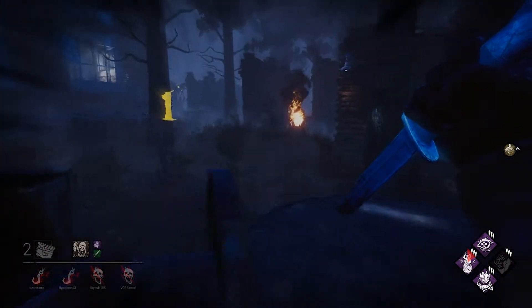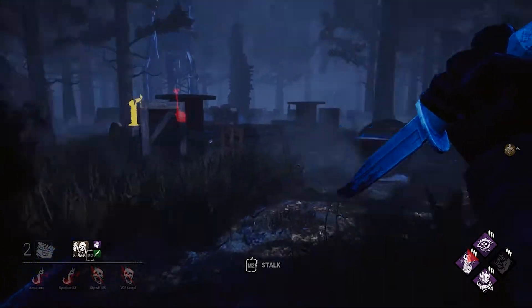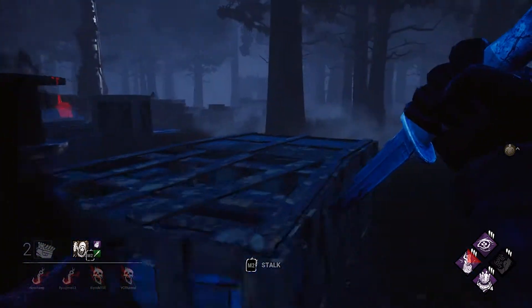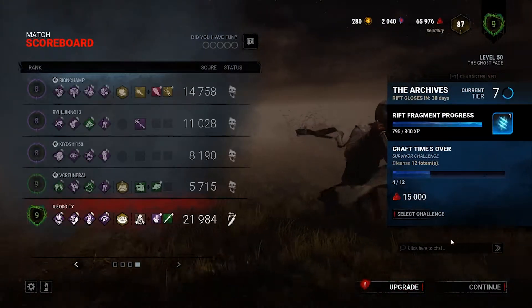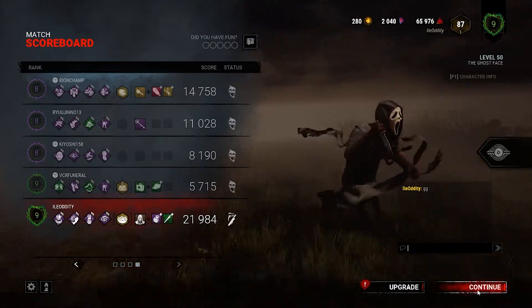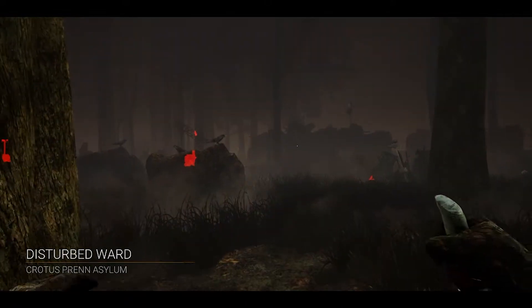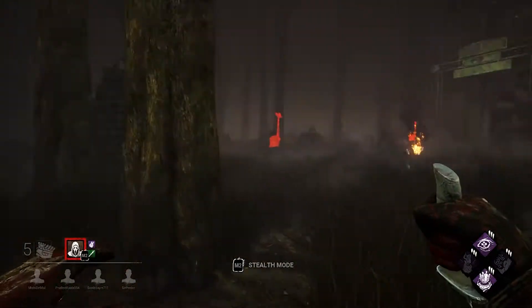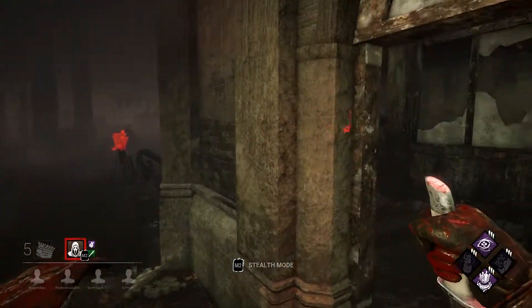The Ghostface practice is going somewhat well, I'd say, although I'm still not very good at him — I've still got some more practice to do. Let's take a look at those ranks. All right, not bad — GG, and on to the next one. Crotus Pen. All right Ghostface, I forgot what this map was, I don't like this map, but this could be good for me — we'll see.